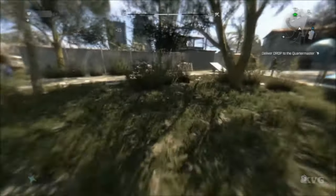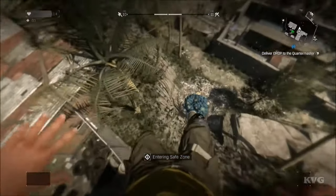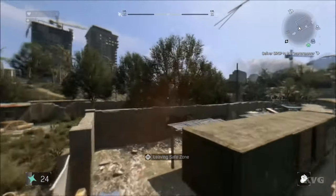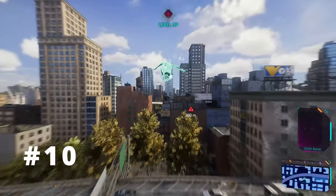Dying Light also has phenomenal movement. While it could be compared to Assassin's Creed parkour, it gives it a unique twist by making the game entirely first-person, creating a completely new parkour experience. Techland really pulled something special out and created a strong parkour system that makes the game memorable, even though it was released during a very oversaturated period of zombie games. Dying Light 2 appears to ramp the movement up to a brand new level as well.